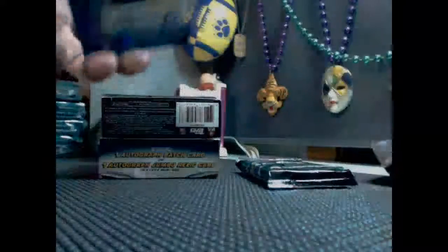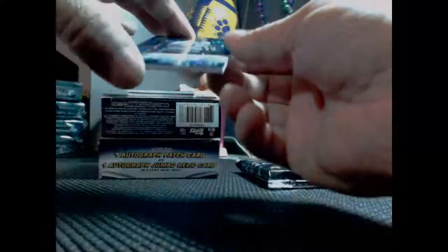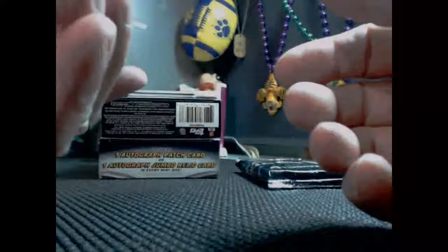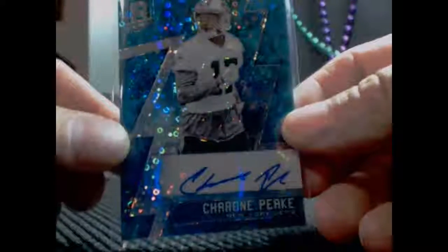Pack number three, box number one. First card for the Jets — Charone Peake, numbered 75 of 99 for Patrick Clary. Patrick could take the worst team in the break and still come out with hits.